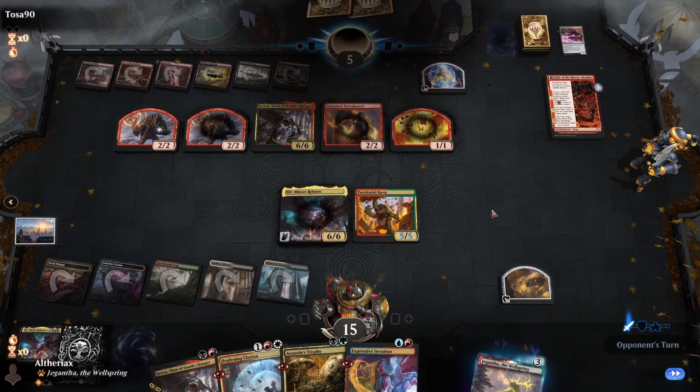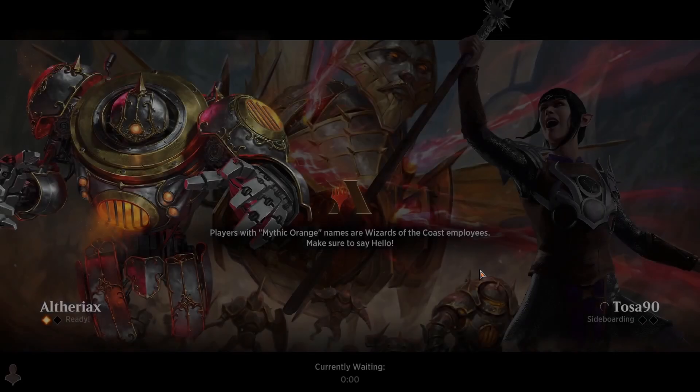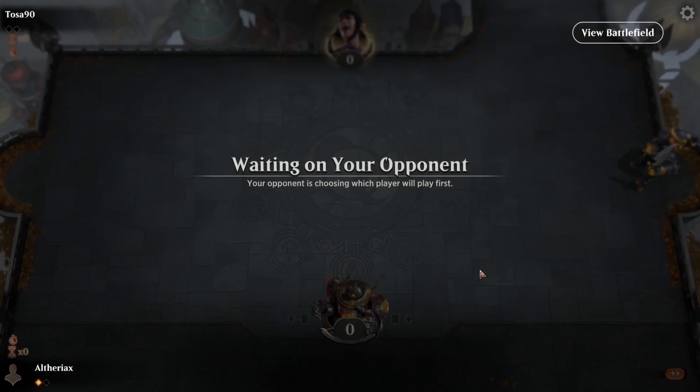I think I maybe misplayed — I was supposed to play the second Niv before the Kavu because that Drown in the Loch wasn't very useful since we knew they were going to escape Kroxa straight away. In this matchup against Rakdos midrange, I think the main deck is very well set up against them. I don't think there's anything in the sideboard we particularly want. We do have Rest in Peace as graveyard hate, but we also have our own Kroxa. If they are running Arcanist I would definitely consider bringing Rest in Peace, but this Rakdos midrange build is only running a single Kroxa and the only other graveyard interaction is Seasoned Pyromancer. Overall I think just running it back should be good.